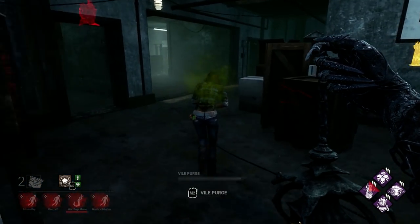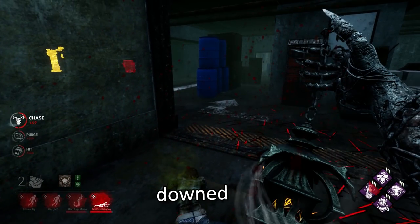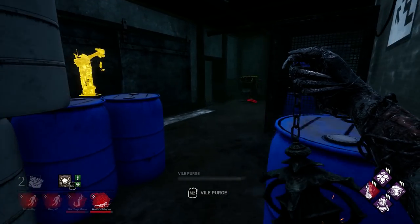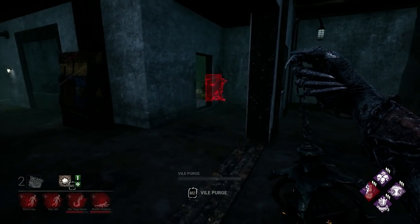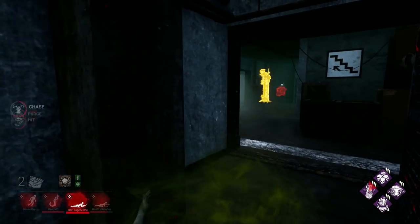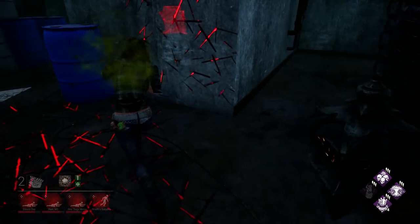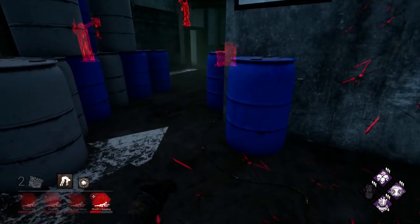The ninth thing you shouldn't do is hook a survivor when you have pressure on their team. In this clip I have one survivor downed and one survivor on the hook. I could hook the downed survivor, but by doing so the remaining survivors would be given time to unhook their teammate, and I would lose the pressure of 50% of their team being incapacitated. So instead, I looked for the remaining survivors and managed to incapacitate 75% of their team at once. This puts massive pressure on the last survivor and guarantees a victory if I find them before they can rescue their allies. So before hooking a survivor, consider if there's another move that could put more pressure on their team.